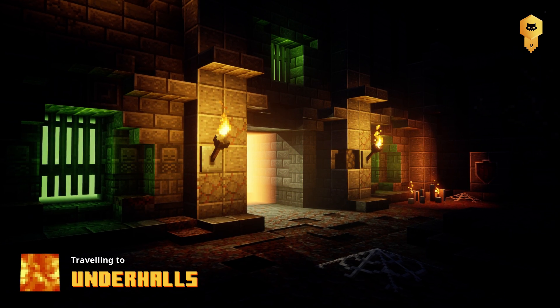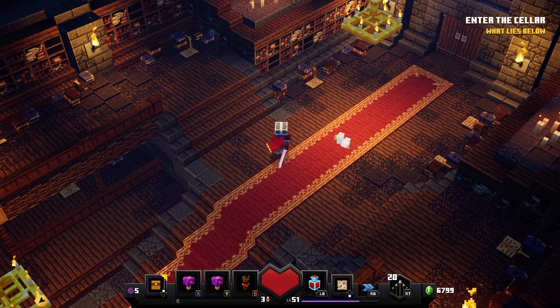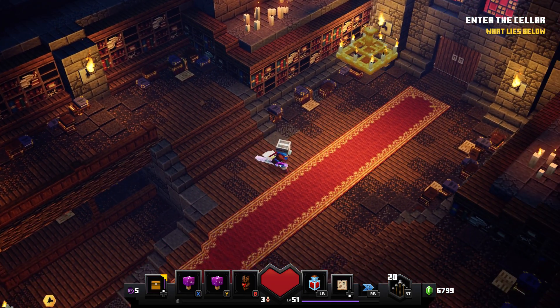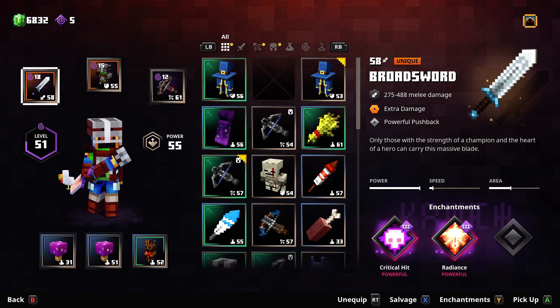I'm really looking for some better gear. Last episode I had the Nightmare Bites which were really overpowered because they had Leeching and Radiance, but I got rid of them for a claymore-type sword. Then I got rid of that one too. Now I have this claymore that does a freakish amount of damage, but instead I went with the Broadsword which does extra damage and powerful pushback. It has Critical Hit and Radiance but I don't really like it.